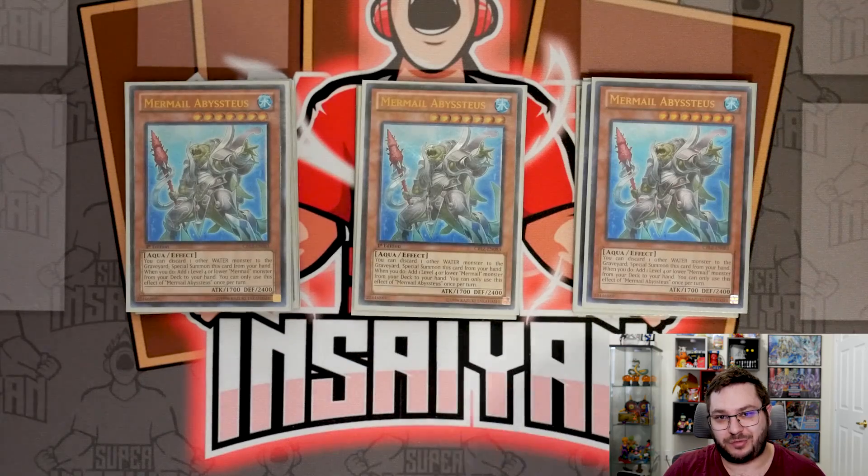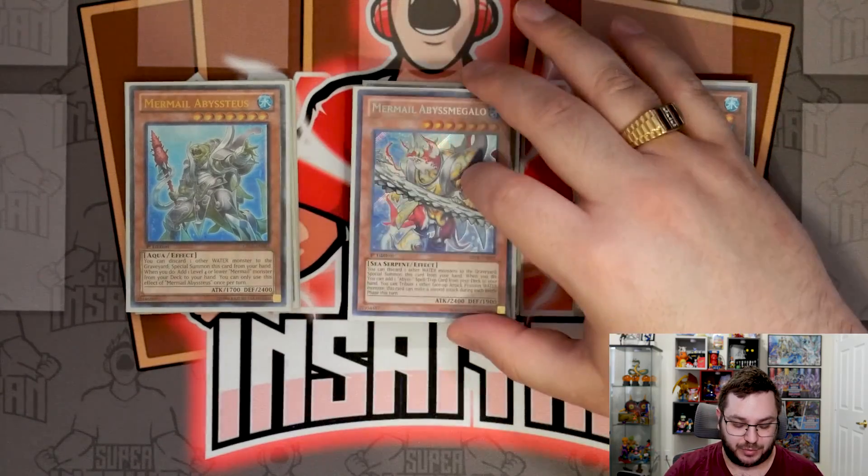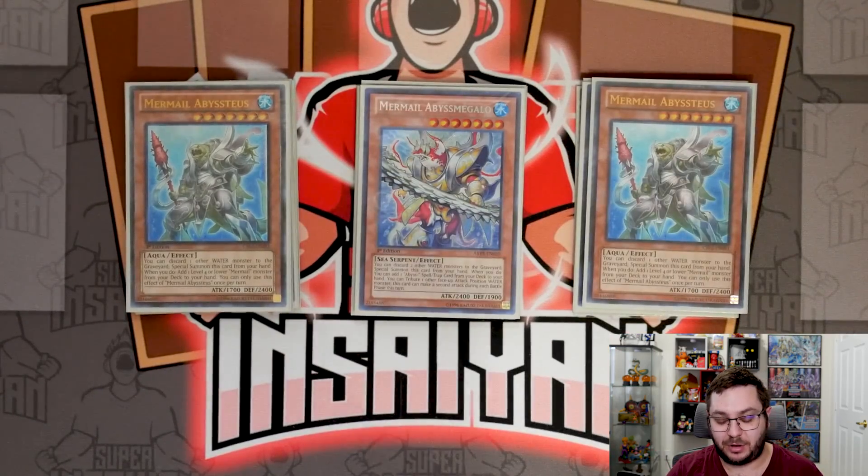We are playing only one Mermail Abyss Megalo, which kills me inside because Mermail has been my favorite deck for ten years since it came out in 2013, and Megalo was always the best OTK pusher. But we are in a format where you can't reliably go second and OTK, so you've got to hold the reins back a little bit. He's just in there as a one-of for following turns so you can push when you need to.